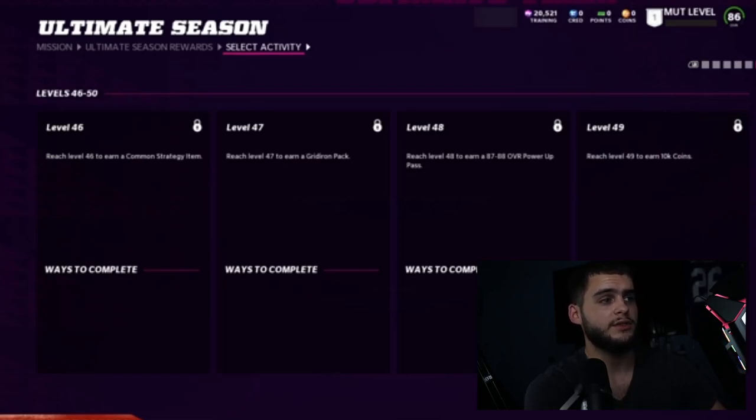The packs are definitely brought down a lot compared to last year. At level 46 you only get a common strategy item, level 47 a Gridiron Pack, level 48 an 87–88 overall Power Pack which is basically your Power Pass — that's probably going to be the best part of leveling up, not coins like last year when people farmed them super heavily. Glad they're fixing that because farming inflates the market and destroys certain things, and there were rumors EA slowed down content to compensate.